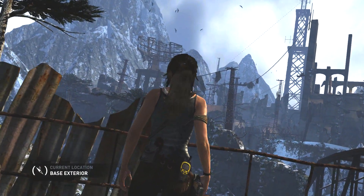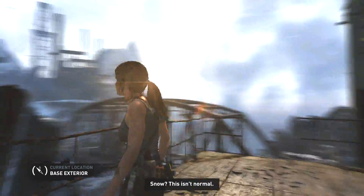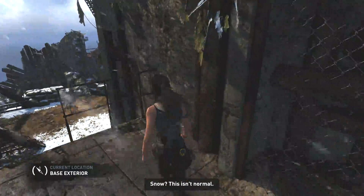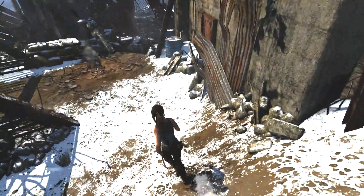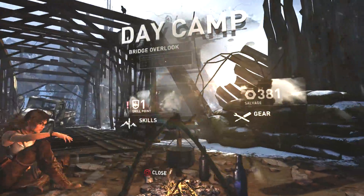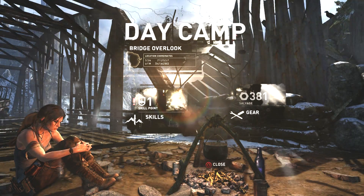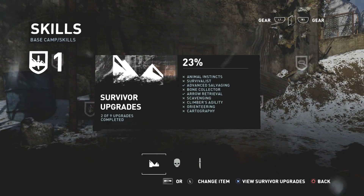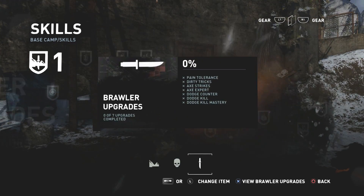It's the Matterhorn from Disneyland — I know you guys know what I'm talking about. Current location: base exterior. Yeah, aren't we on like a tropical island and now all of a sudden it's snowing? Here we go, hopefully they don't mind if we use their fireplace or whatever this is called. Okay, what do we want? Oh, there are some combat ones now.